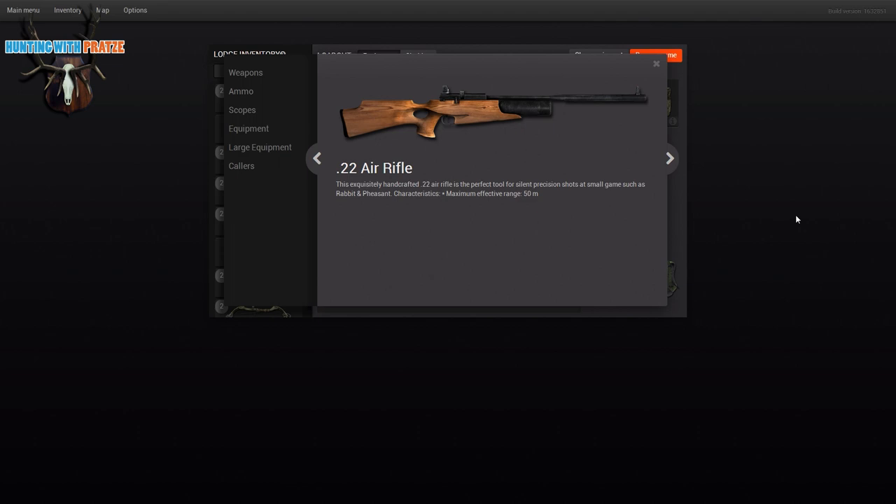Check out the date where I posted this video because later this might not be true anymore, but right now you can just try the demo. Of course you won't have this rifle in the demo, but you can also shoot rabbits with the shotgun. This air rifle is beautifully designed and I haven't tried it yet so I'm very curious about its performance.